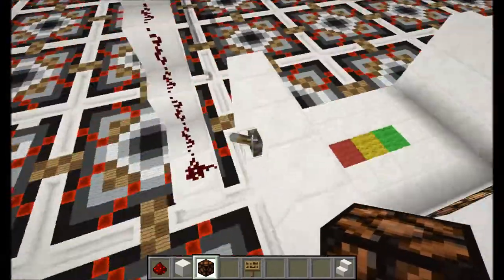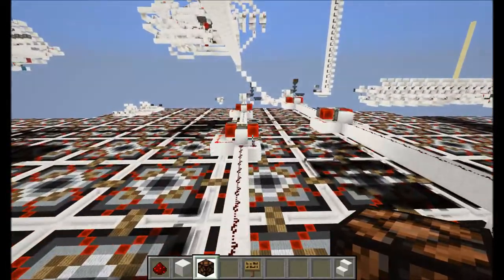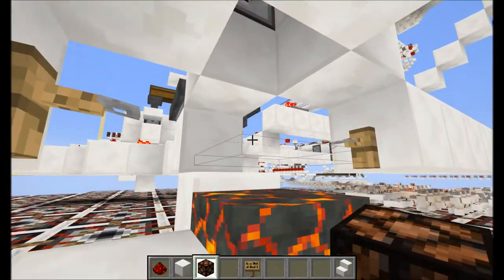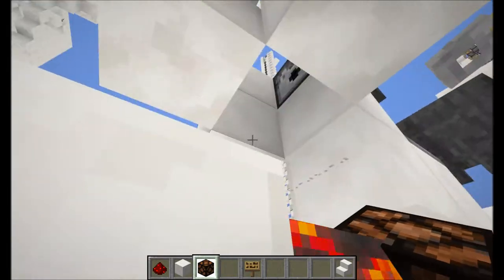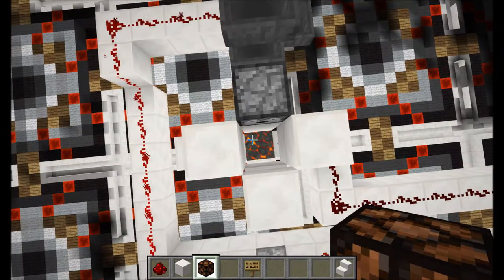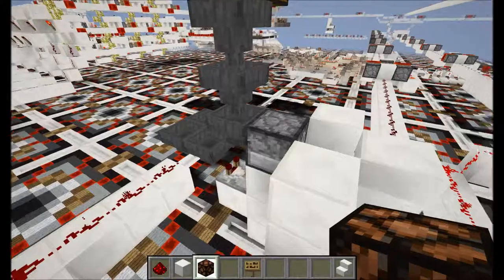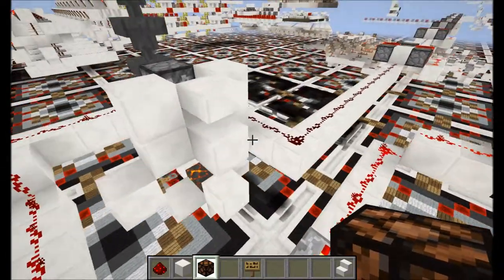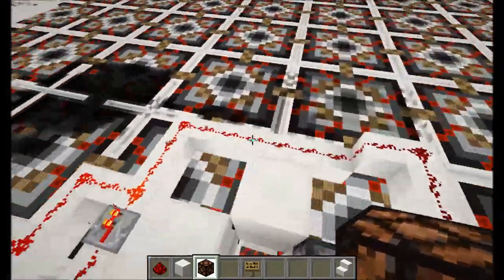I'll just show you a little bit of the difference between the new design and the old design. This is the old design — it still works, I just can't get it to work anymore in my single player world. This one works with tripwires instead of pressure plates. The mobs, which in this case are creepers, get spawned and fall down into the lava and activate the tripwire. The fact that I use creepers here is actually the reason why I need the safety mechanism in the other one and not here — in the single player world I'm using zombies, and here I'm using creepers.